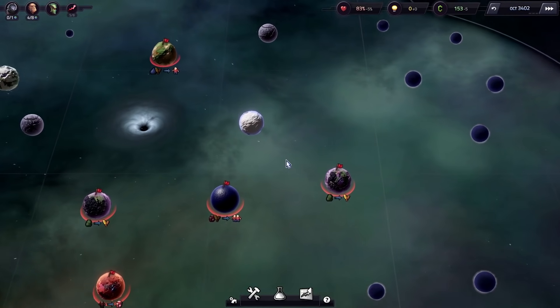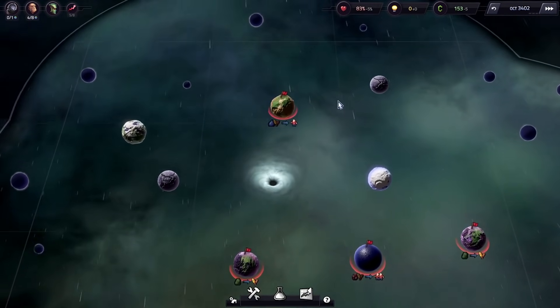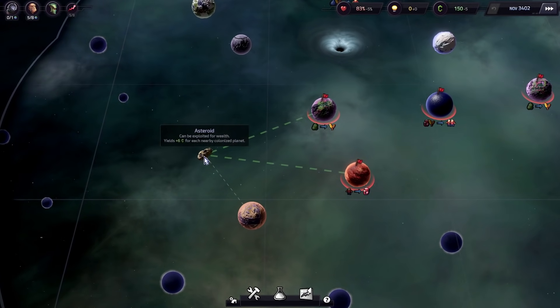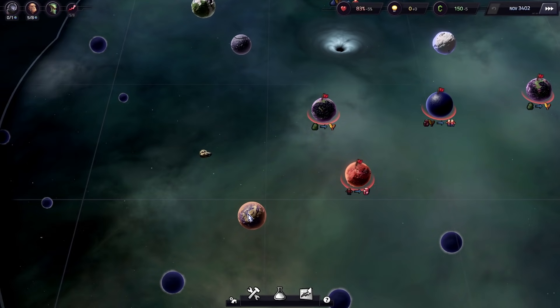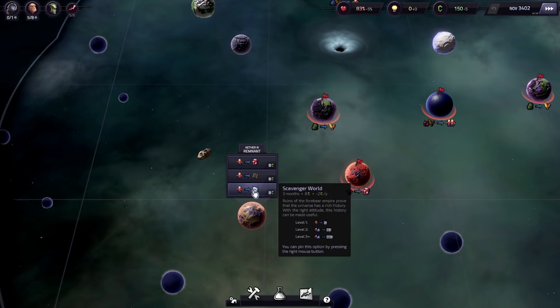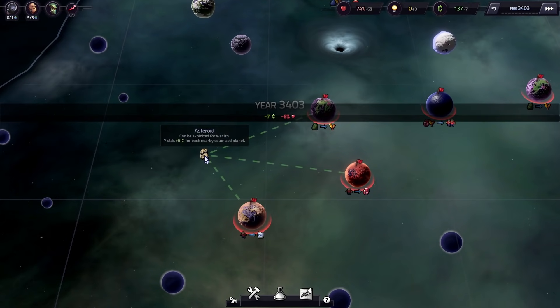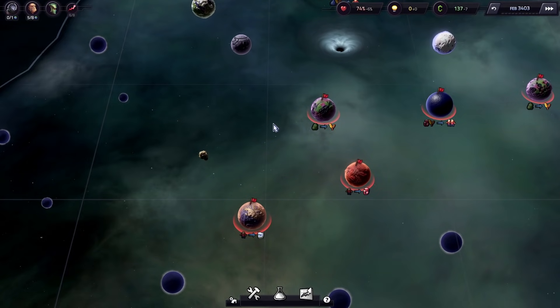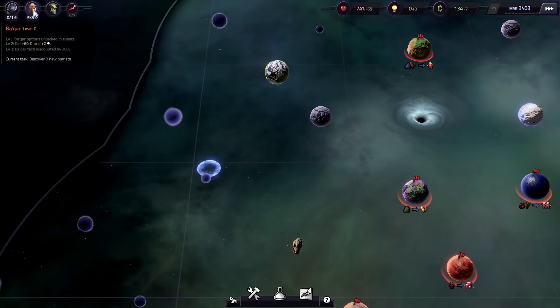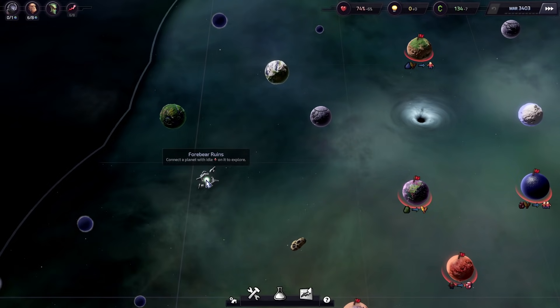Let's do another farm, and the map expands even more. We've got to work on getting that happiness up — more food and more things for our people will increase their happiness. An asteroid — cool — can be exploited for wealth. Yields six credits for each nearby colonized planet, so we're already getting 12. Let's do a scavenger world — we can actually get scrap, neat. Although we're in the negative now, maybe it takes a little time to colonize. Let's try to find some more planets in accordance with our task. Forebearer Ruins — connect with the planet to explore.